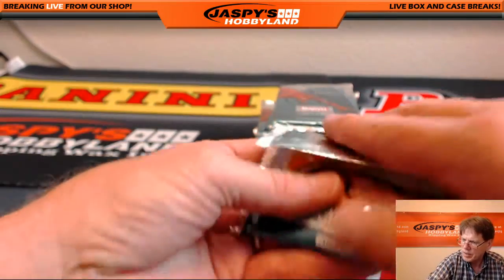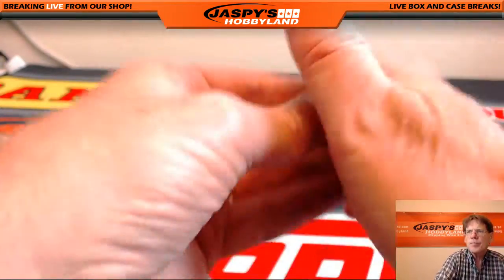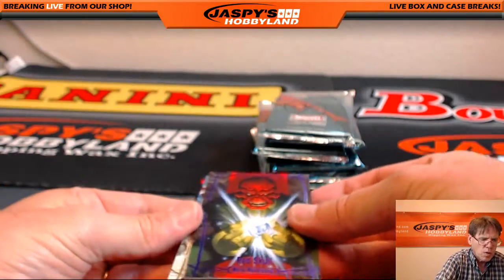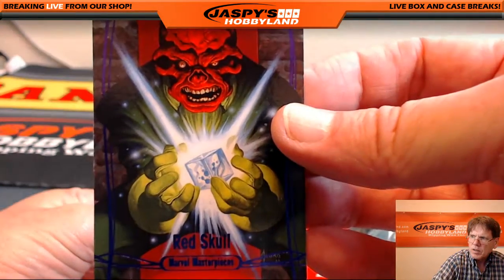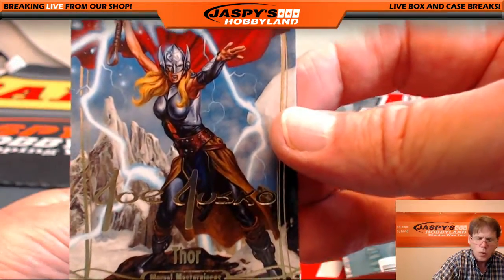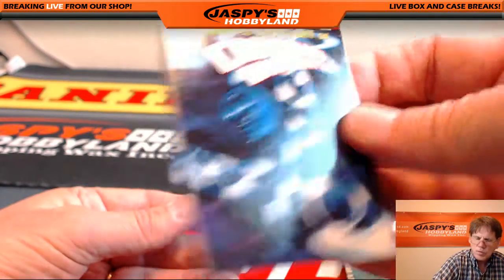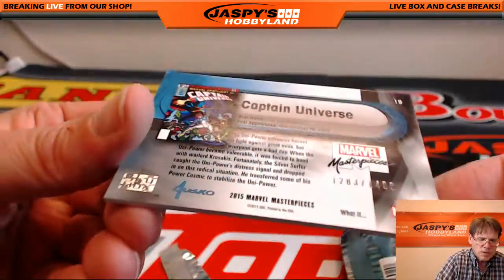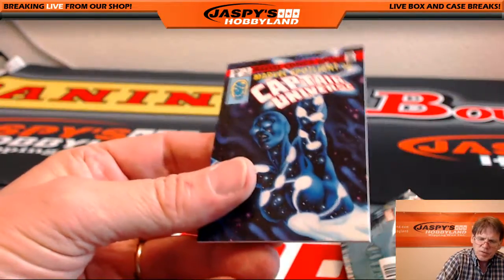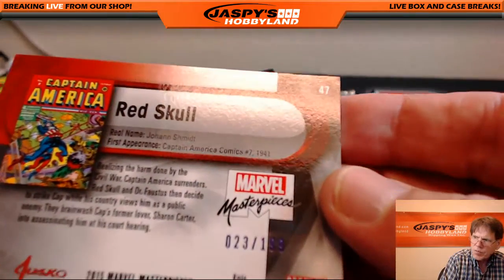Next up, pack 3, John. Good luck, John. Pack 3: Red Skull, Thor, Joe Jusko, Maximilian Gold, and Captain Universe. Very nice. This one is numbered 12.83 of 14.99. And this one is numbered also — 23 of 1.99.